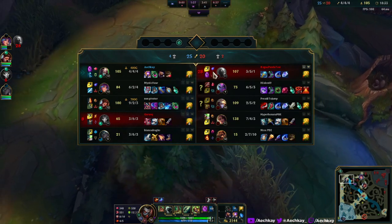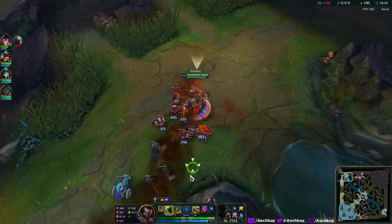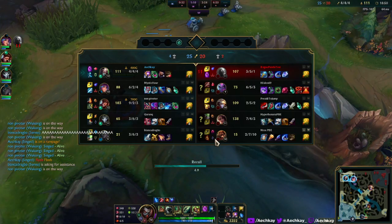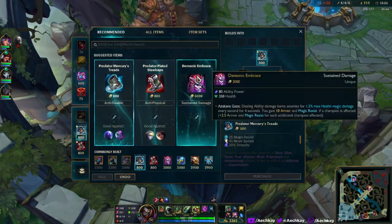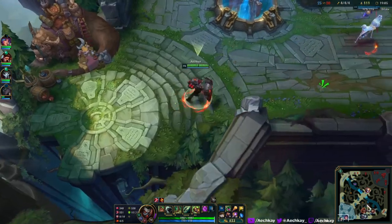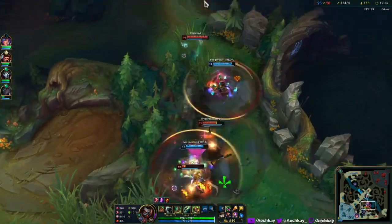I thought you flashed for it but that guy flashed. We're just playing the game. The skin is so nice, it feels good. I'm landing autos - these autos feel good. Maybe the animation is different. Let's go for Demonic Embrace - that sounds fun. We need 400 gold, that's not bad. Let's just TP mid.